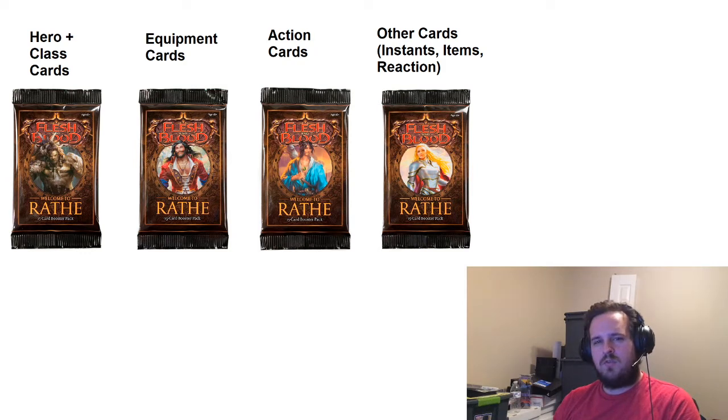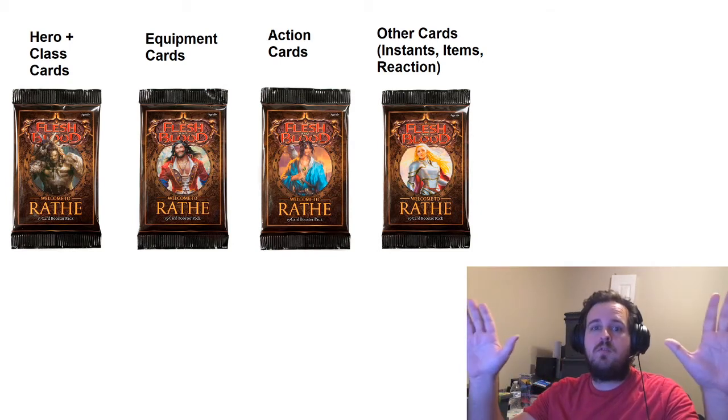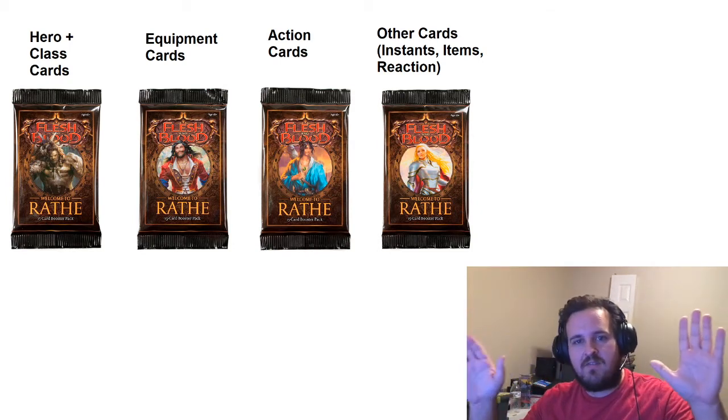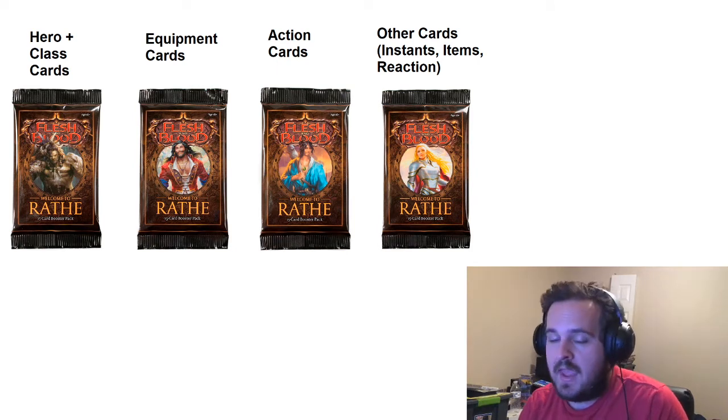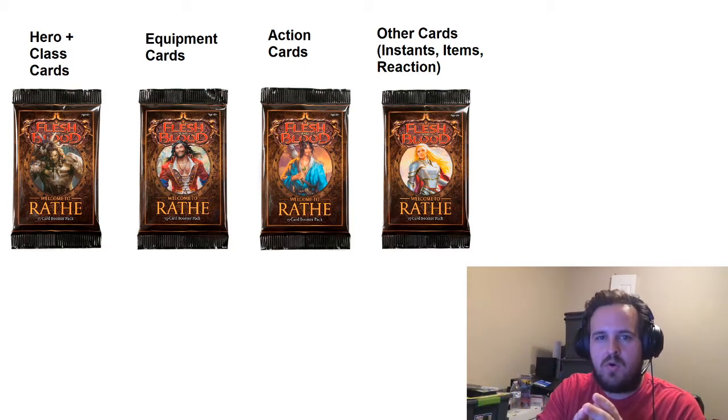I was watching an interview recently with James White and he was talking a lot about the Monarch product. The big key thing I took from this interview was that the draft experience was going to be so much better — the best that it's ever been. And I was thinking, how can it be even better? What would have to happen in order for the experience of draft to be better?